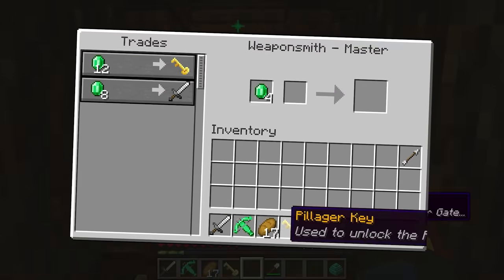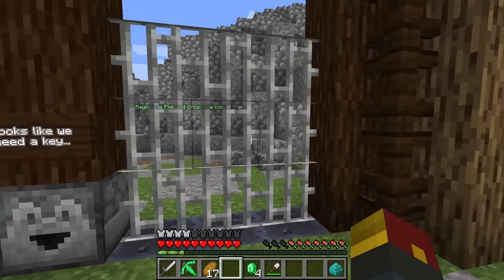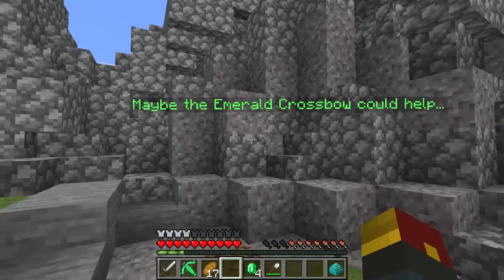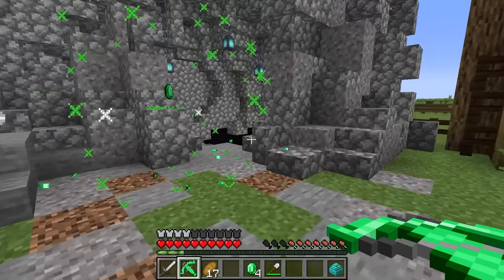Pillager key in hand, nice and geared up — we are ready for this gate to open. Looking good! Maybe the emerald crossbow could help. It did — we just got through to the other side!